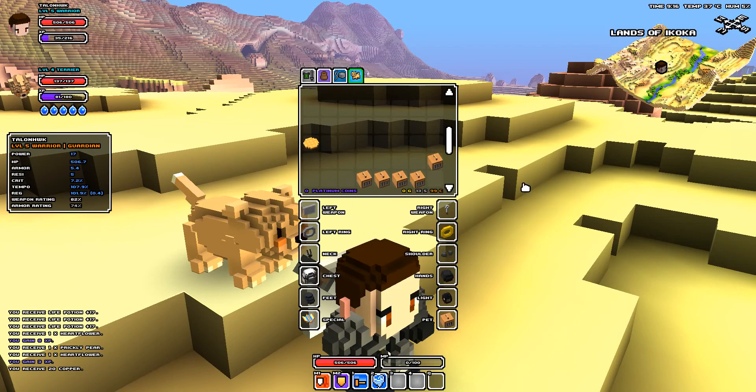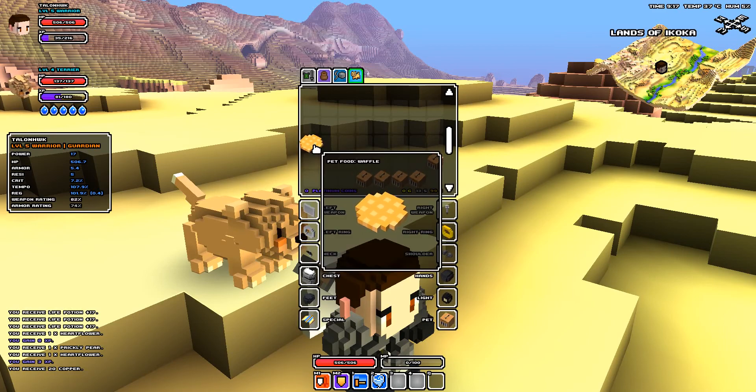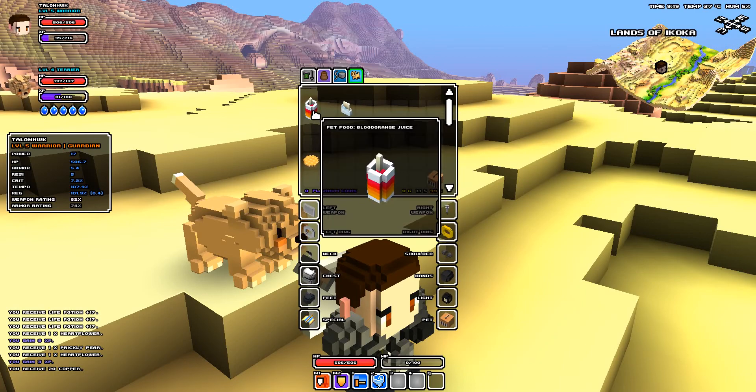I got most of those from fighting mobs, except for the waffle, which I purchased at the vendor at the store. I'm going to give you a quick glance on how it's done. I'm getting ready to capture a mosquito, which is just right here over the ridge. The blood orange juice is what you need to capture a mosquito.